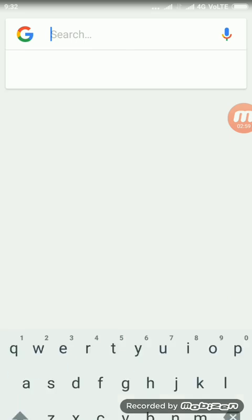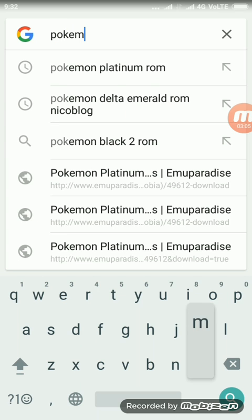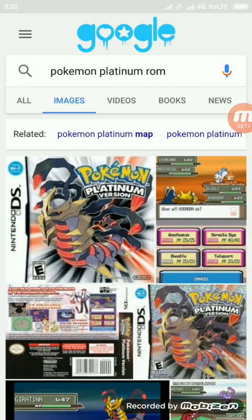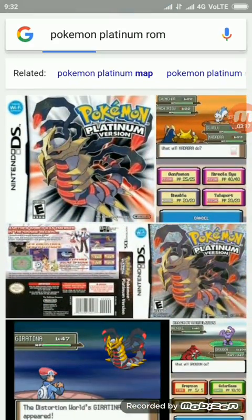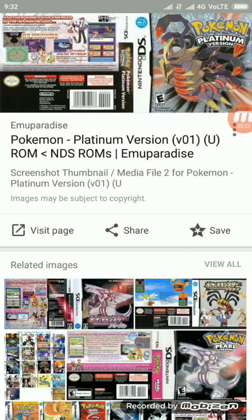Now you're going to need a game to play. The games are not just APKs — you need ROMs to play. Today the ROM is Pokemon Platinum ROM. See the graphics — it's a DS game, Nintendo DS, as you can see there.